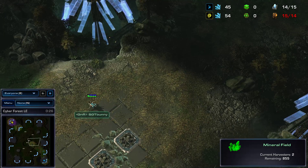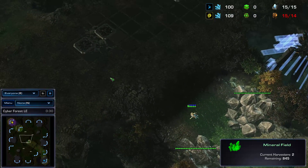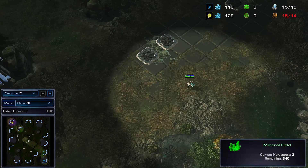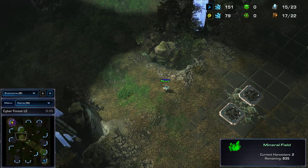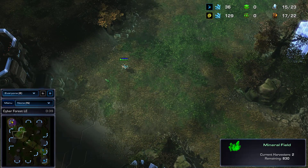I think the grass and foliage looks great on this map. I'm really impressed by the map designers nowadays. They've done such a good job with the modern maps. It makes me think of the old map Overgrowth — how clear it was, how everything was, the bright colors, you see everything.